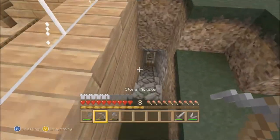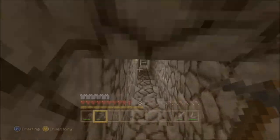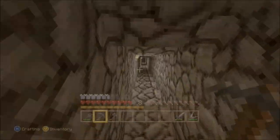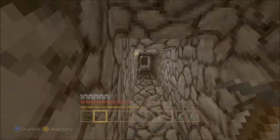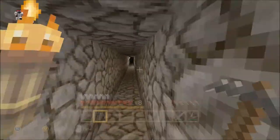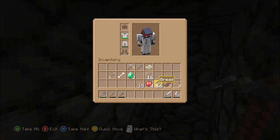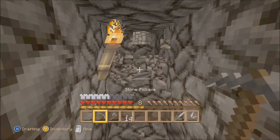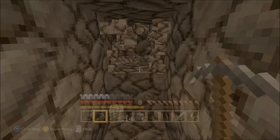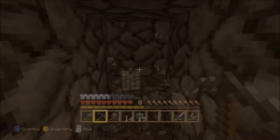Okie dokie. Move cow. Mining with only a chest plate and leggings may not be the best idea because if I went into a spawner I could get killed, and then I'd lose everything — well, most of it's been put in the chest. So this is a long tunnel. I actually realised how dark it is. There must be something of value down here, it has to be.